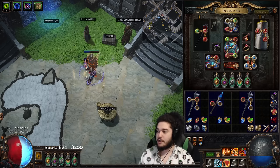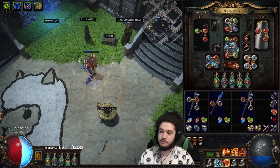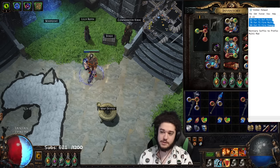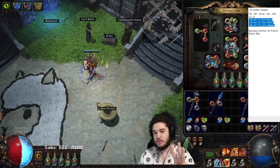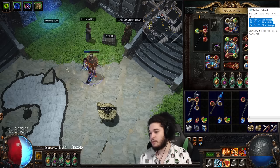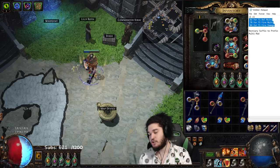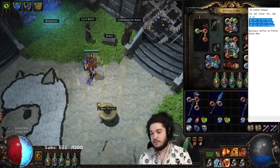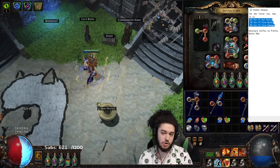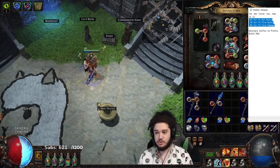To get started, the first thing you're going to need is an item level 84 scepter base. If you look on the right side of the screen, the three most important mods would be tier one fire damage, tier one fire multi, and tier one dot multi. The highest item level you need is 84 to hit fire damage, so 84 is the best you can basically get.